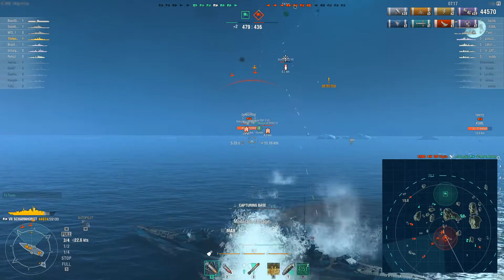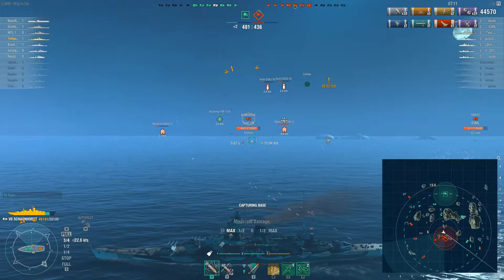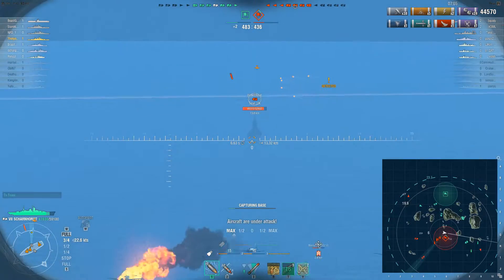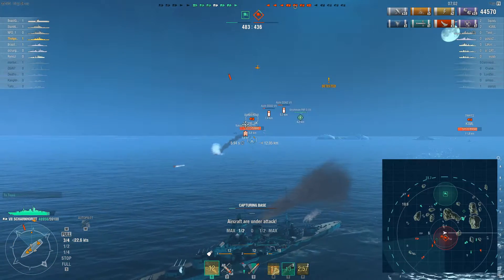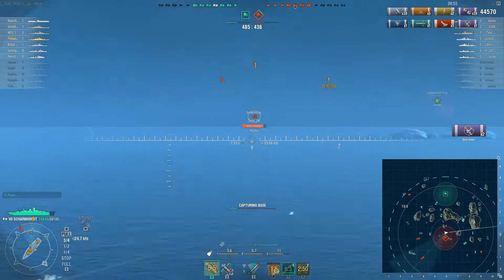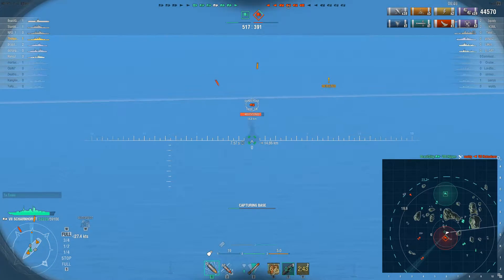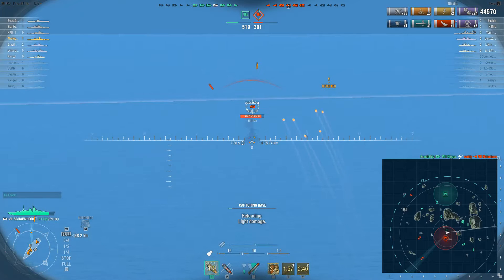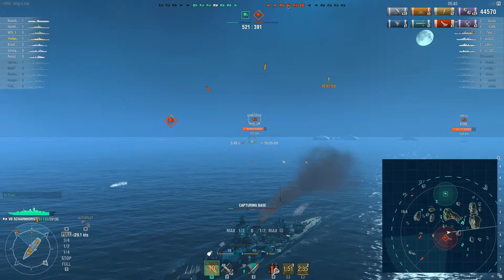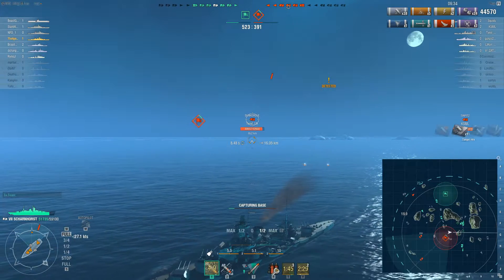I am coming under fire from the enemy aircraft carrier, although the enemy carrier has taken a beating so far in this battle — we can tell because the squadrons coming at me are not full squadrons. One torpedo squadron was full and one was empty, which tells me the enemy carrier doesn't have any more torpedo bomber reinforcements. We shot down almost all the torpedo bombers except one, and a good number of the dive bombers. It wasn't just me — my allied carrier had his fighters in the fray helping me out as well. Easily able to dodge the torpedoes from the enemy torpedo bombers.